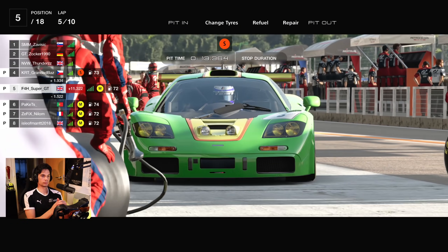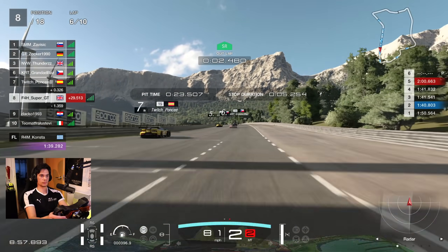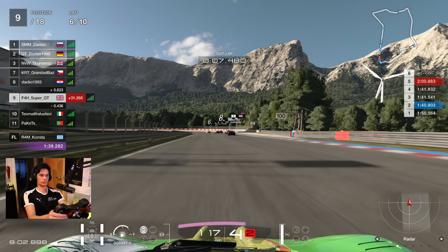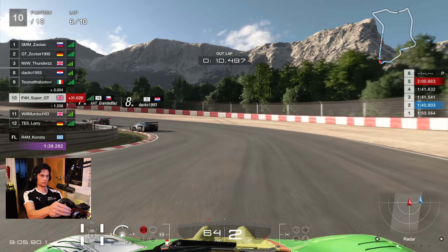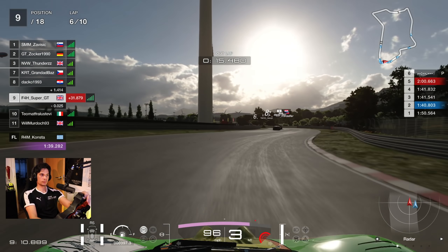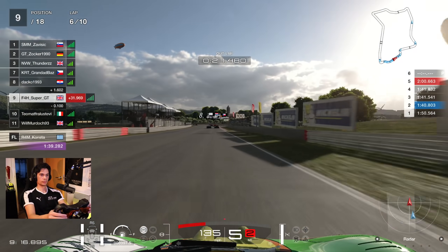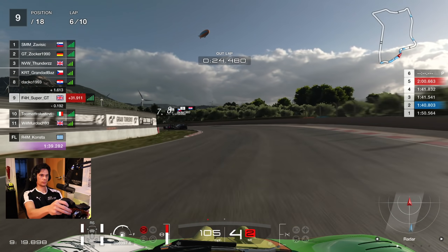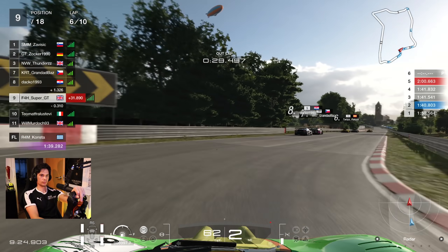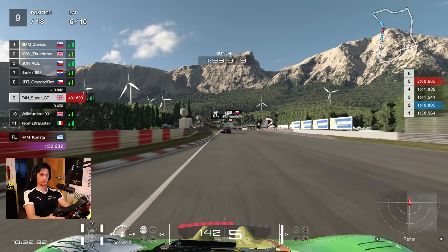A couple of laps later, at the end of lap five — halfway into the race, 10 divided by 2 equals 5 — we come in and change over to the soft tyre. Now we have half the race to do on the soft. Covered the inside and it worked — Lamborghini on the right hand side, and we tuck in ahead. Been battling with that guy a few times and eventually managed to get the position. Half the race here to go.